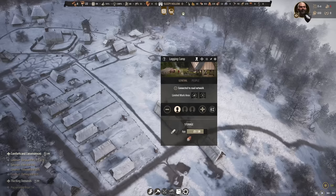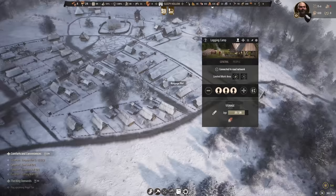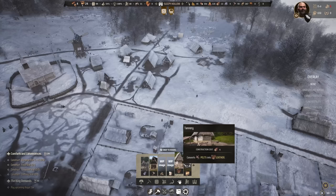I would like to reassign some more people to the logging camp since we need more timber. We are sitting at 13 officially but 23 in the camp because some is being used for the burgage plots. I would like to start working on my new industry — the clothing industry. For that we have the tannery, which converts pelts into leather, and leather is more valuable for trading.